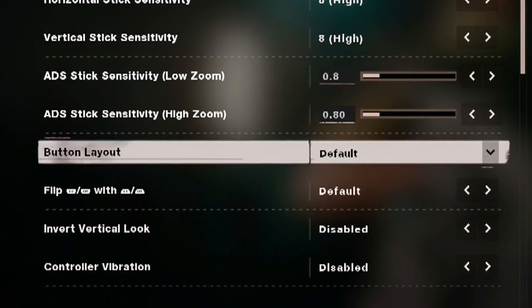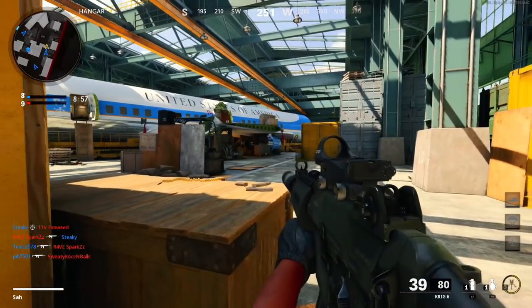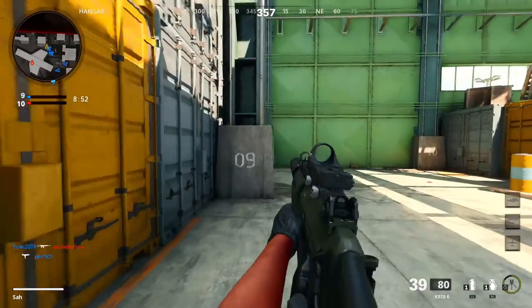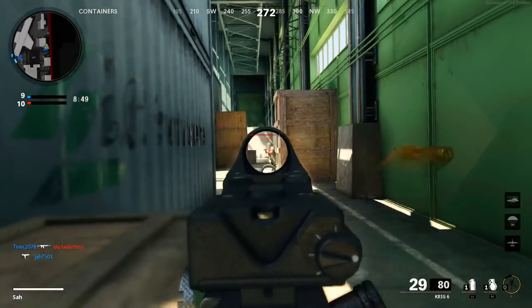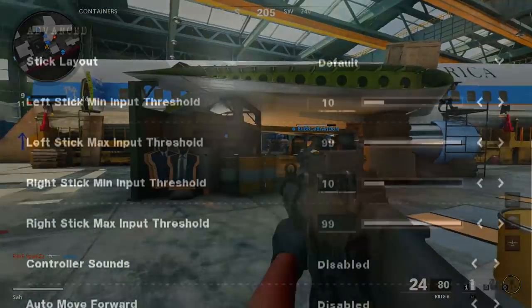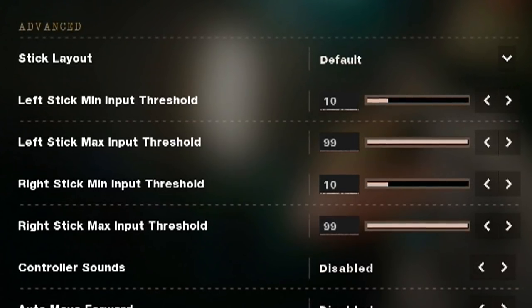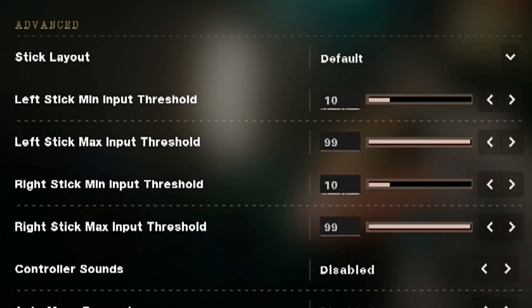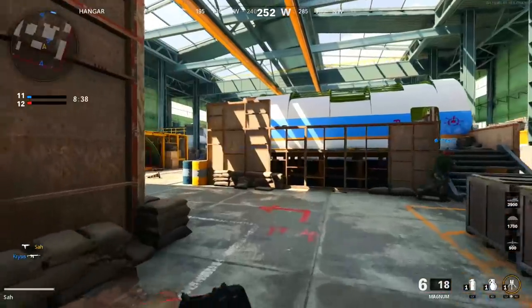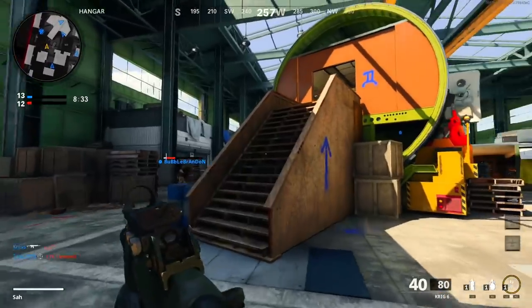Next, make sure your stick layout and input are set to where you are comfortable. Head to the advanced section of controller settings. Most players leave stick layout on default, but select whatever you usually play on. New options allow you to cater to stick drift with left and right input threshold scales — keep the minimum under 10 typically, and leave max on default. These options help fix worn controllers with looser sticks.